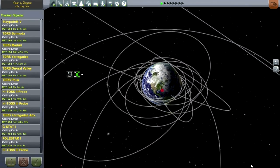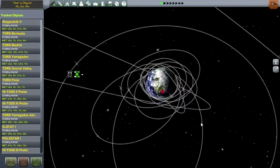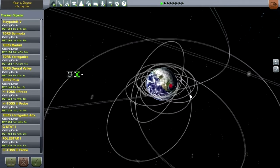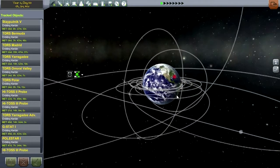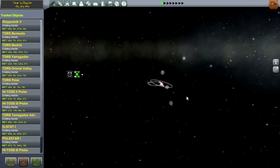Another glitch I knew was coming: we don't have the Remote Tech controls or lines here. However, we will get them in the map view, so it is a problem here but not in the map view. And we've got Earth — it's Earth, it's a real solar system.